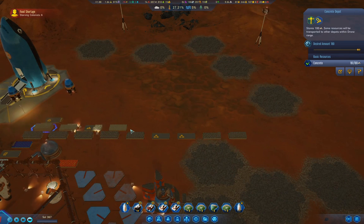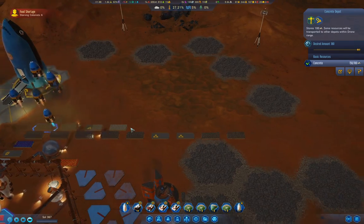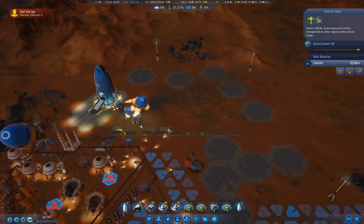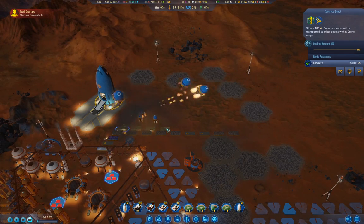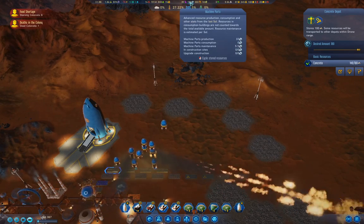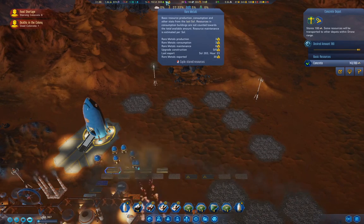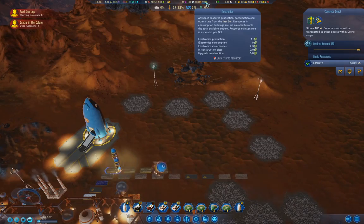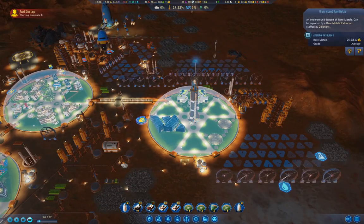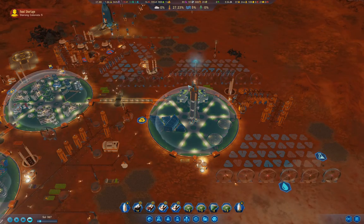So far, so good. We've got lots of fuel, lots of that coming up. Polymers are coming up. We're doing okay. Down to 125. We definitely want to get the Mohole online.